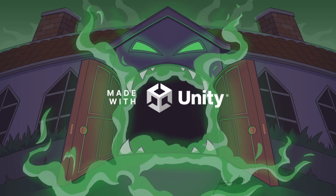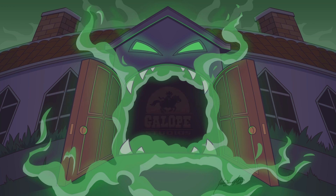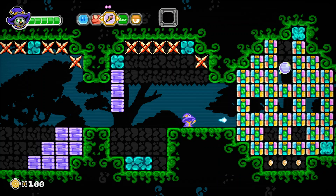Hey there, gamer guys and gals! Today we got one from East Asia Soft, and you can currently grab this for $9.99. It is developed by Galop Studios and the game is Rava and the Phantom Library. I just reviewed one of Radelech's best games ever, and I believe this is probably one of East Asia Soft's best — spoiler alert, I had such a good time with this one.